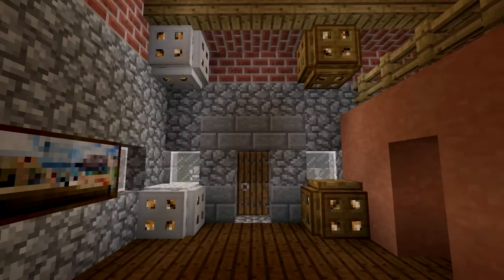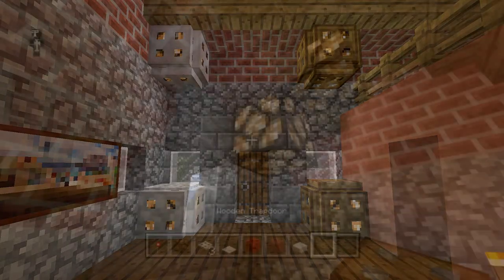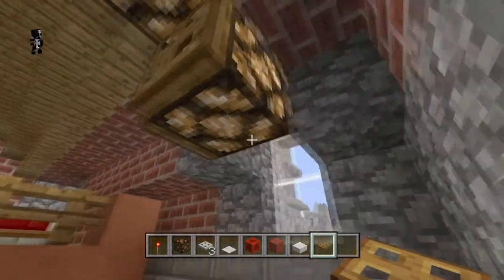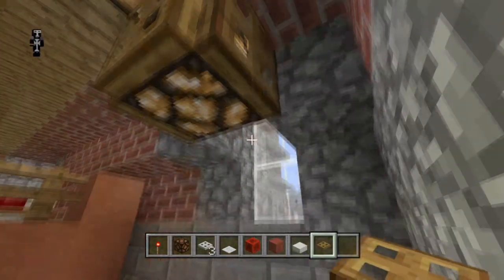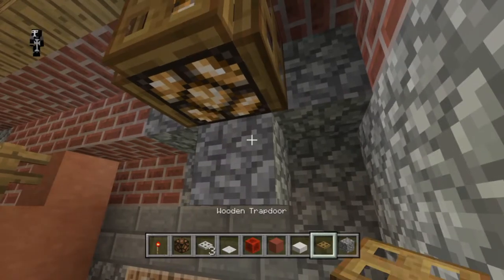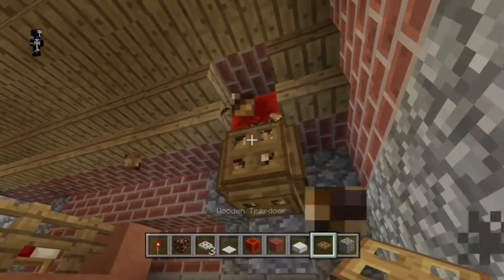Our first lights will be these iron and wood trapdoor lights. The wood type are pretty straightforward to build — you just get a redstone lamp or any other type of block that can have trapdoors attached to it, and you cover it in trapdoors, and then you put one more beneath it. And that's about it.